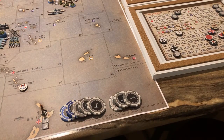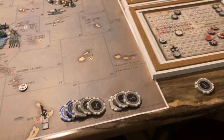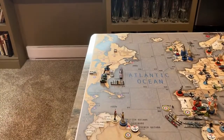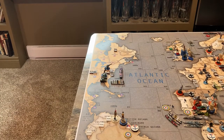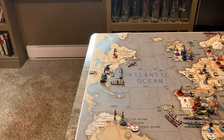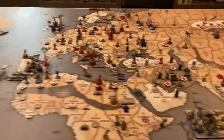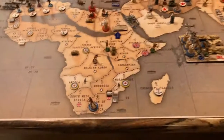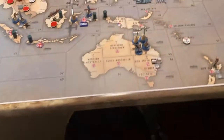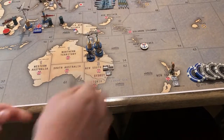We have to place our new units. In Quebec: infantry and artillery. In sea zone 106: new transport. Down in South Africa: two new infantry. And in sea zone 62: new transport.